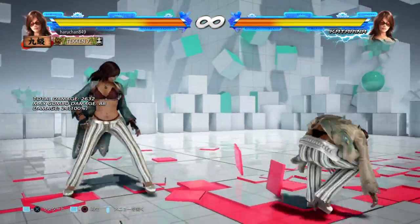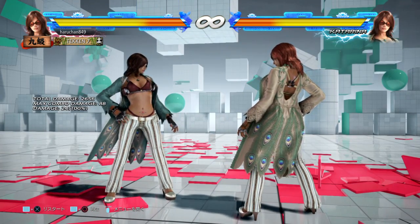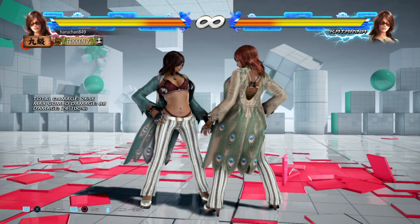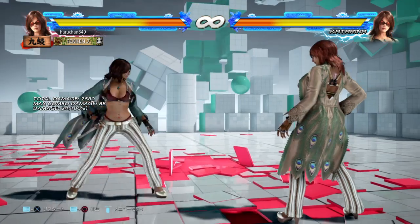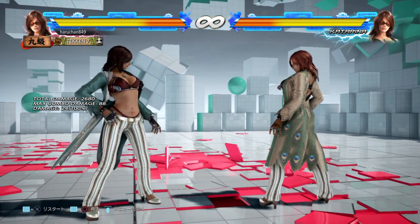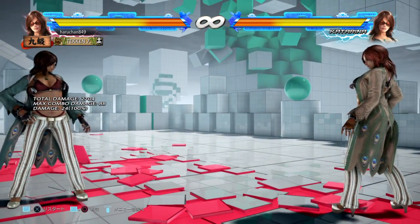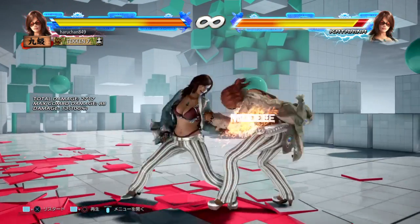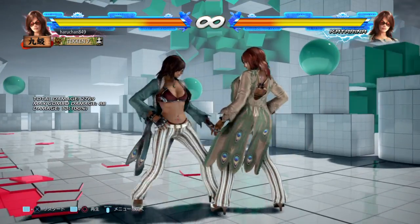It is actually a worse move than something like Demolition Man which you would never be able to react to, unless it was telegraphed because it came out of some sort of movement behavior from your opponent. The only way to deal with this move is the same way you would deal with any big unseeable-ish knockdown low. When you think there is a risk of this move coming out, you can try to block and launch punish it. But the easiest and safest way to deal with it is to apply fast mids that will force your opponent to stand back up and keep them honest.